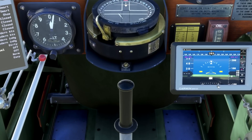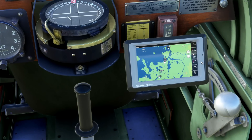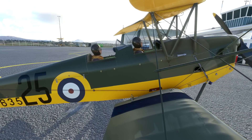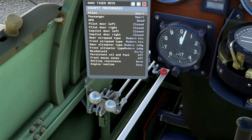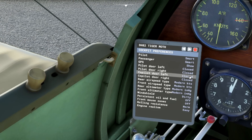We have hide and show options. Exterior only gives us two other pilots. Smart mode will show the GPS depending on whether you're in the interior or exterior — whichever seat you end up going into, it'll appear. We can open the doors with the lever or a button here. There are latched door sections on the side of the aircraft.